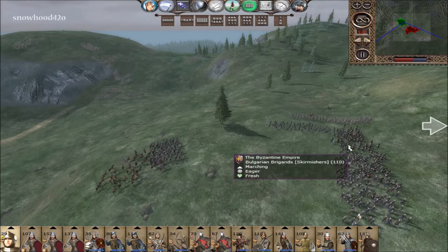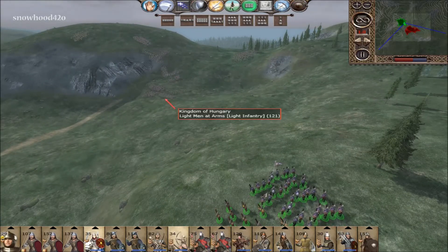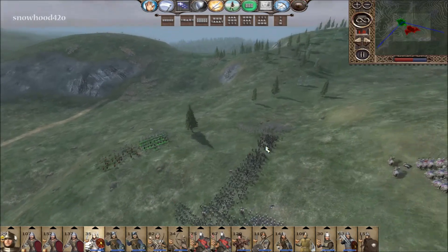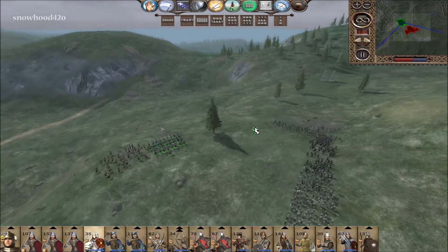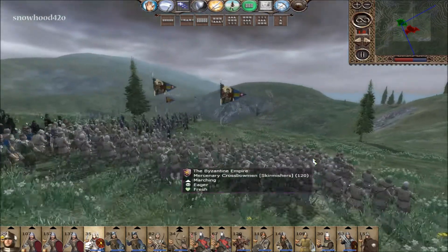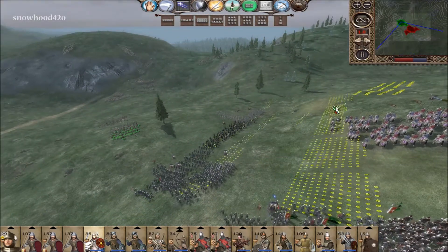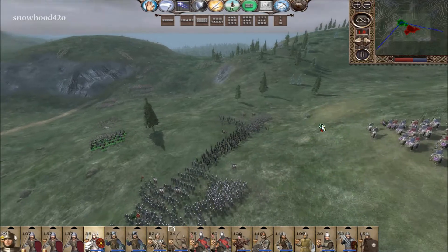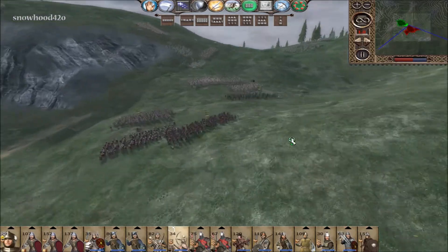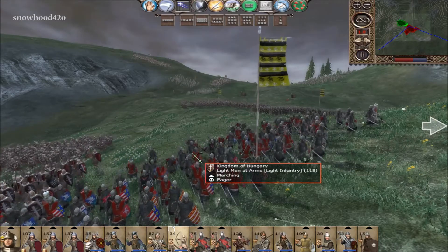We've got clouds and gray — no sunshine today. With our mounted archers, let's start taking shots to lure them into our setup. I want to fall back all the way to the infantry line so the enemy has to run off this last little bit of ridge, which will hopefully give the siphonators a chance to do some shooting.